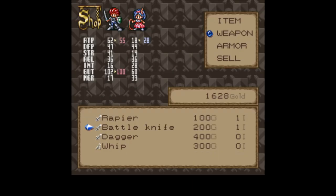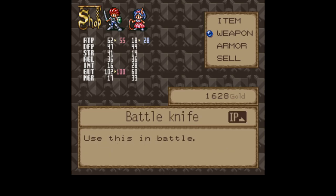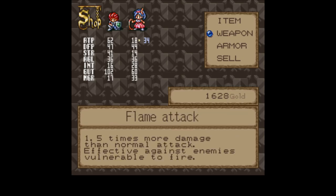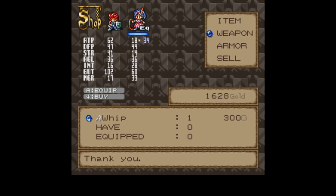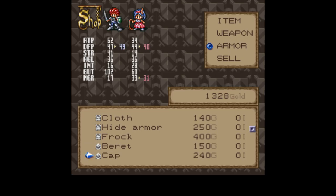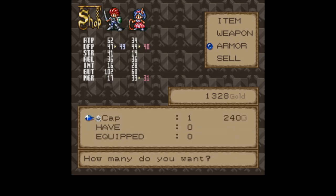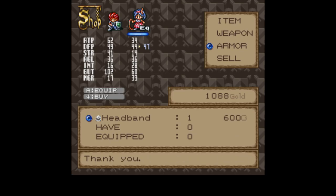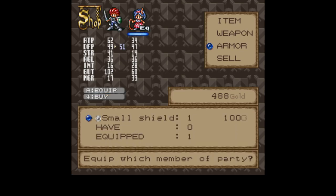Okay, weapon. Battle knife — oh, I already have one of those. Dagger, but no IP. Whip. Flame attack. Yes. Armor. Frock. Beret. Cap. No IP, but... Headband — oh, has IP. Small shield. And there. Fully equipped, aside from the two accessory slots.